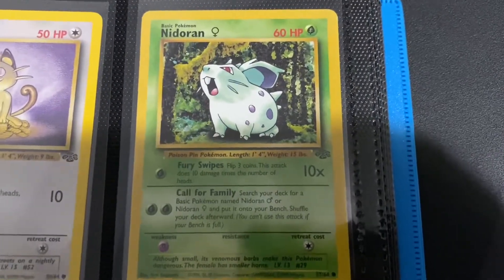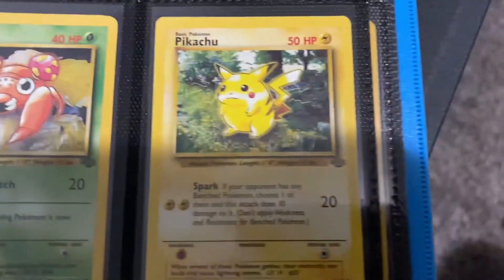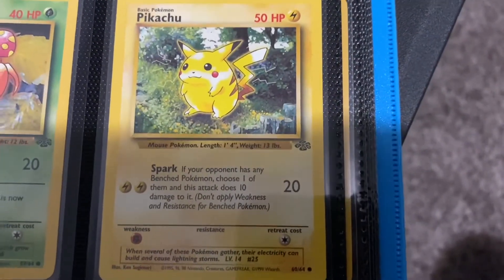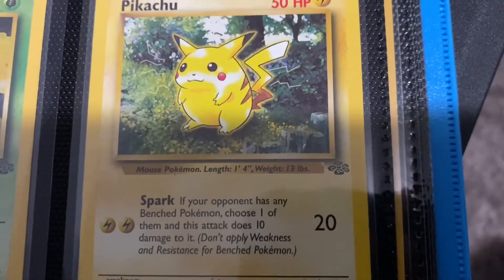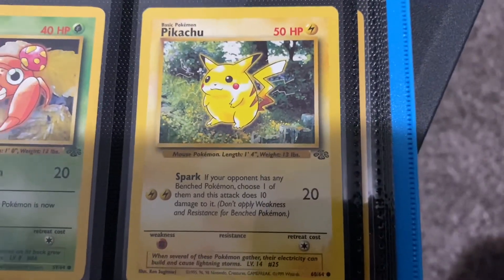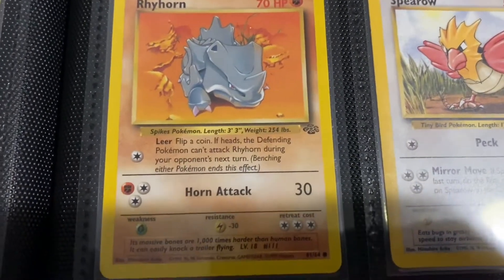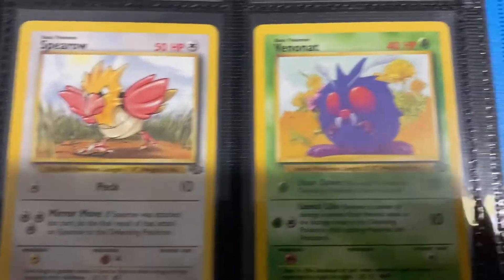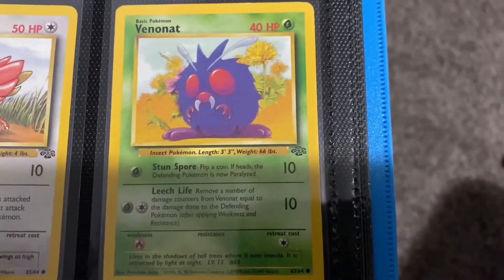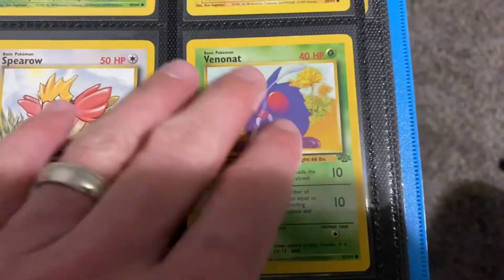Nidoran female — same vibe as the previous two. Got Oddish — same thing with the 3D print theme. Got Paras — very similar to the Parasect. Pikachu — I like this Pikachu better than base set, it's a really nice Pikachu. It just looks very pleasant, very symmetrical, pleasing to the eye. Got Rhyhorn — this Rhyhorn looks like it's on Mars or something. Spearow — gives me very similar basic vibes. Got Venonat — those things look gigantic in the background, but I guess Venonat, I remember Venonat being kind of big though.